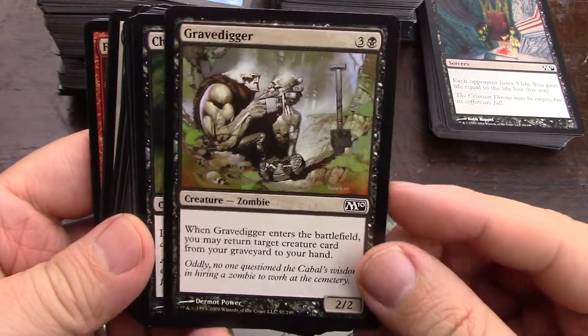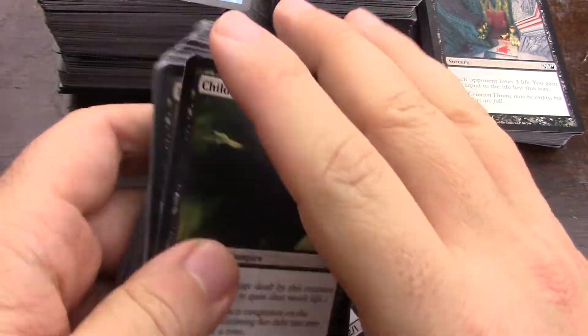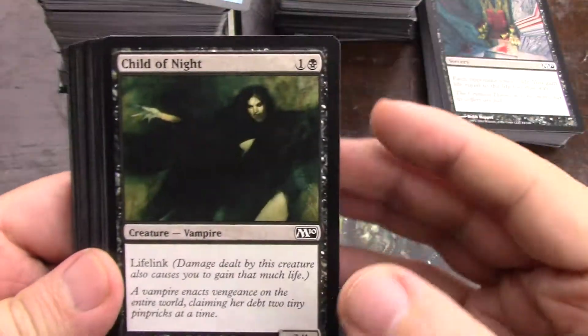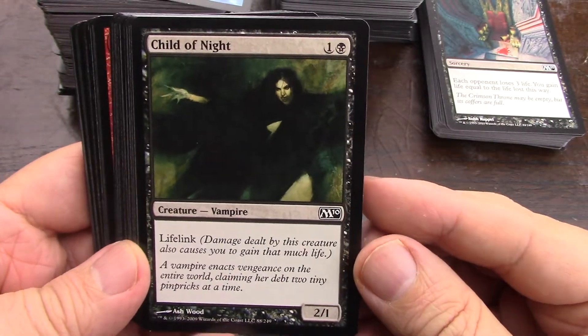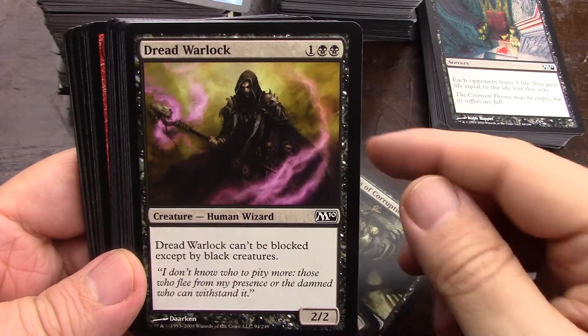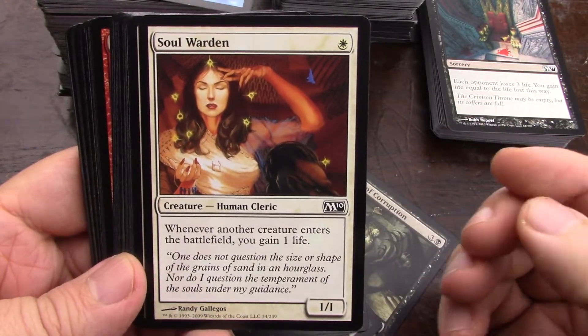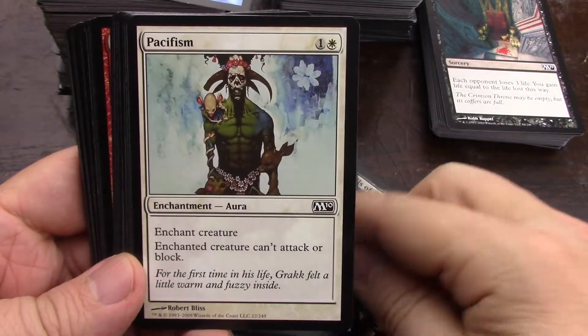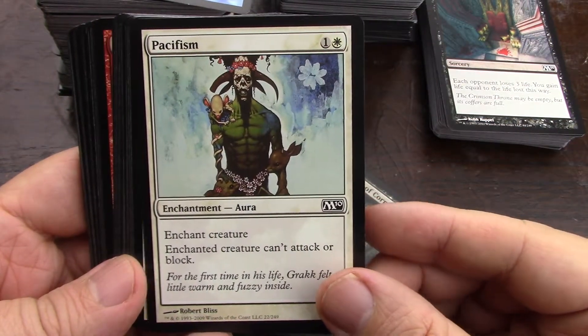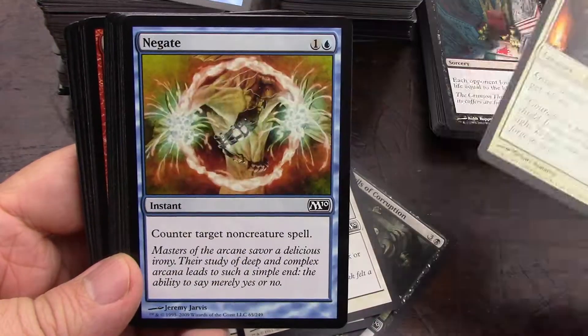I did crack enough M10 to crack Underworld Dreams — Underworld Dreams, yes! That's my favorite artwork on a Magic card and I have it in the Guilds cube, I think. And Sisters of Stone Death — soldiers for the 10th edition soldier deck.